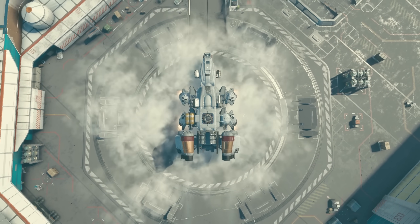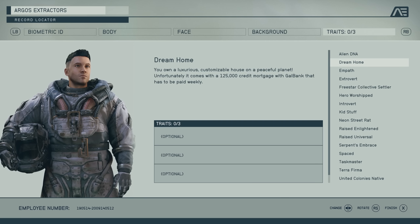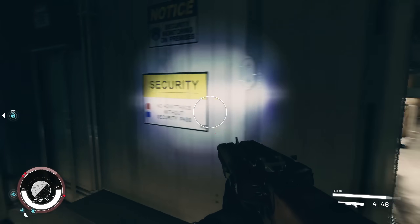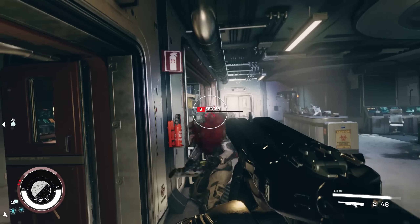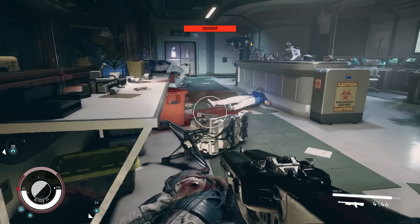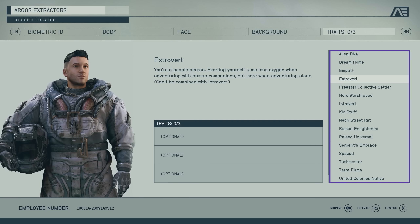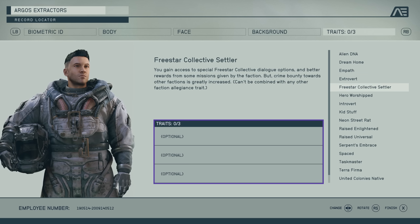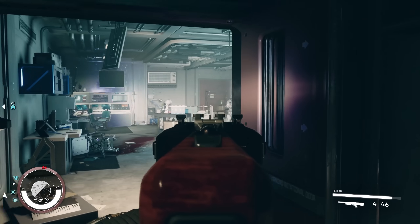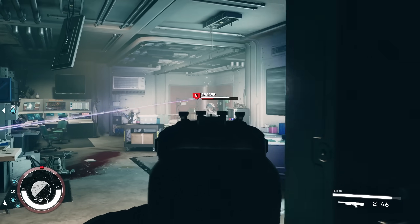Welcome guys to another Starfield video. In this one I'm going to break down all of the traits for you and discuss their pros and cons so you can make the best decision when it comes to creating your character. There are 17 traits in Starfield and you can choose up to three of them. All traits come with their pros and cons so it is important to choose them wisely.